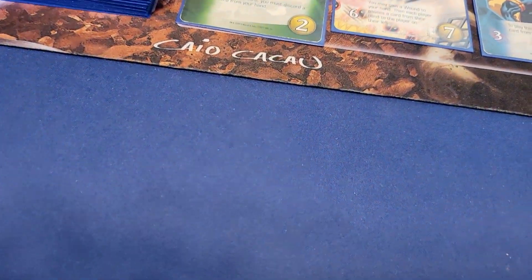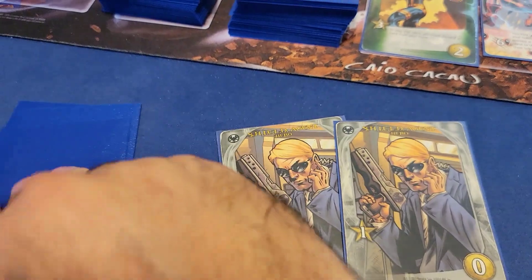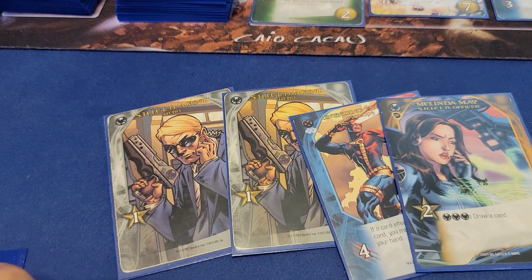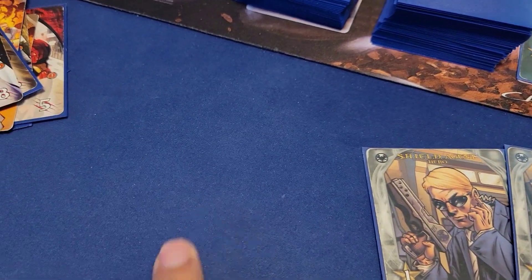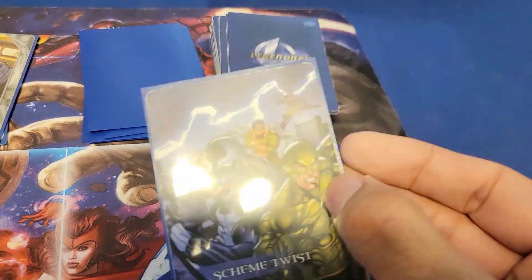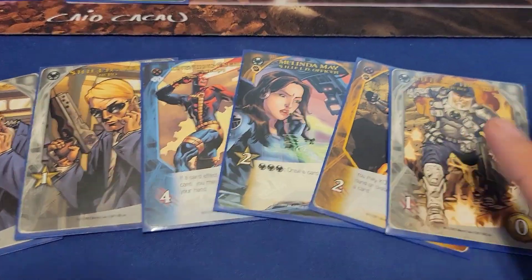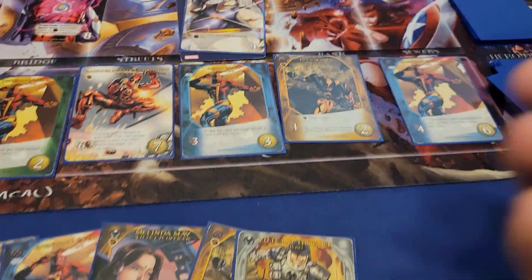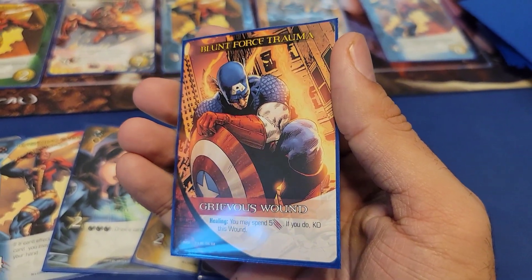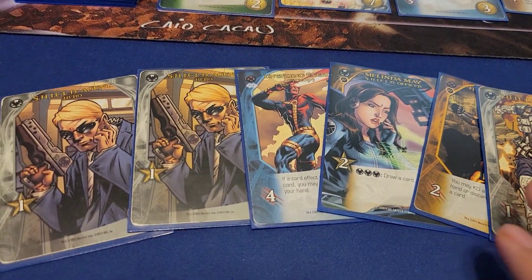We move on to the next turn — looking good, very close to redeeming myself. I draw a new hand of six cards, shuffle when empty, draw one more card. We reveal and play the top card of the villain deck and it is a Scheme Twist. This time I am caught with no tech hero, so I will have to draw a wound. Luckily it's only the second wound of the game. It's a Grievous Wound — Blunt Force Trauma — and to heal this card I need to spend five attack.